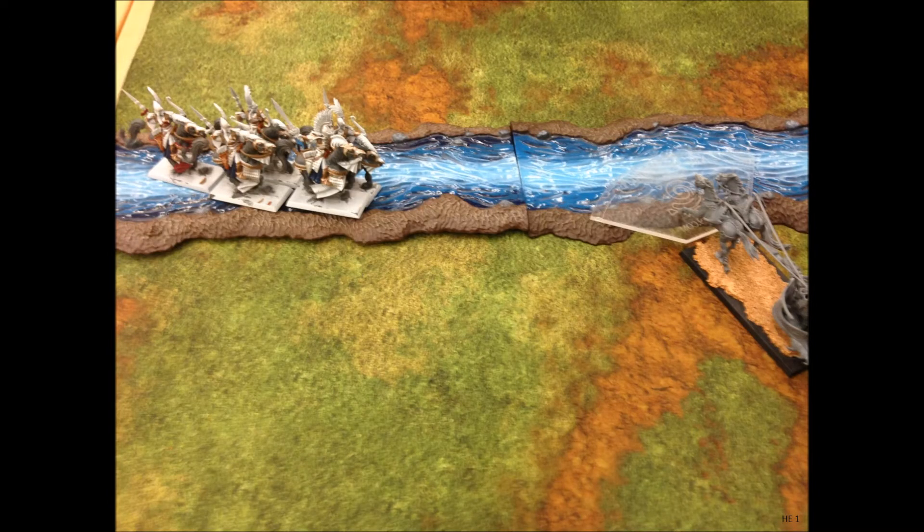My opponent won the roll to Vanguard first, so we moved his Elion Reavers into the river. Unfortunately he's out of sight of my Chariot, but that's the perfect place for him for one turn of shooting cover. My Dark Raiders were in perfect position and I decided not to Vanguard them. With that, the Highborn Elves blew their horns and turn one began.